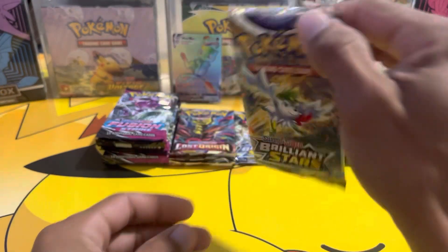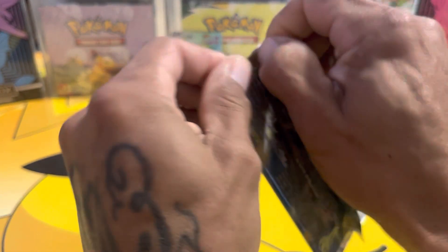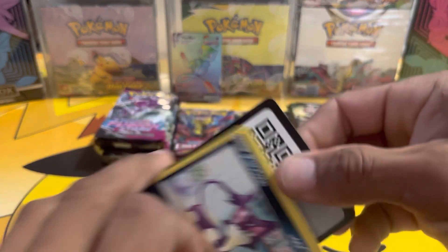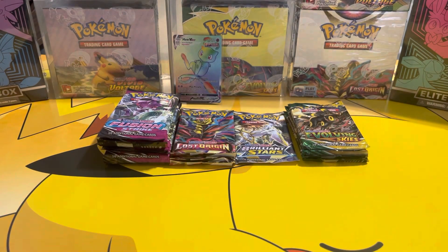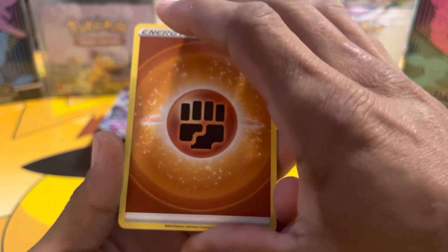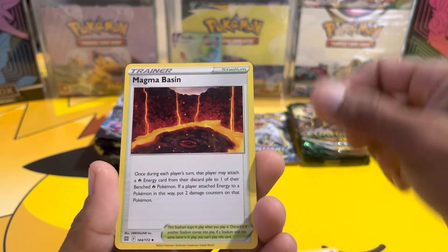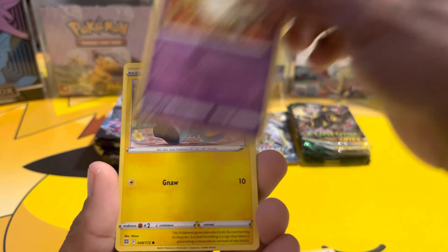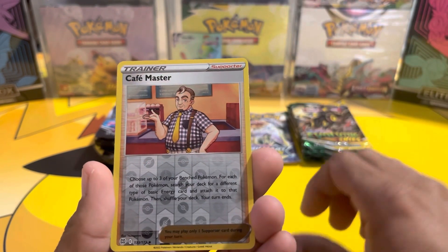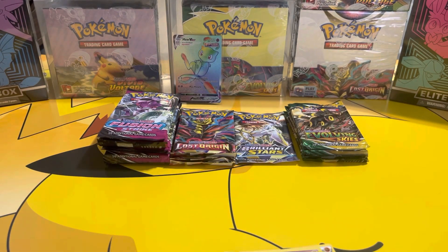Brilliant Stars! Fighting energy, fighting energy, Luxio, Phantump, hint on top, Magma Basin, Purrloin, Minccino, Shinx, Impidimp, Golett, Cafe Master, and a Dracovish V — just the V.